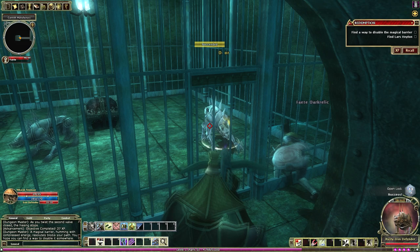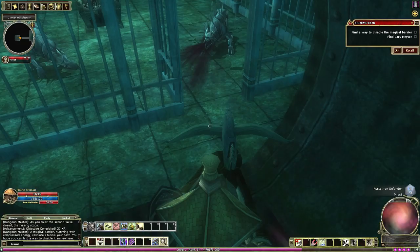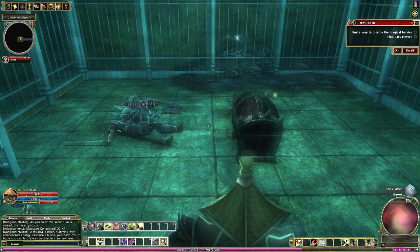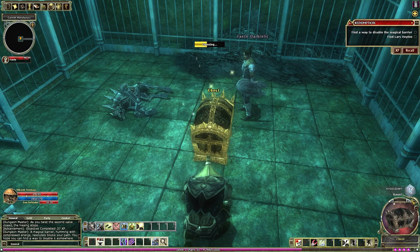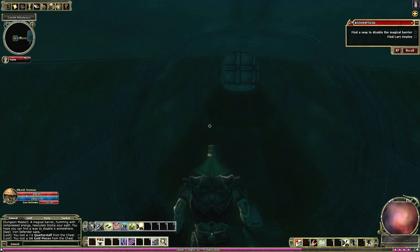I unlocked it. They're using grease — this is where the balance skill comes in really handy. It takes a balance check off your balance skill. If you pass, you stand up; if you don't, you fall down. A little secret chest in here — ooh, a shocking touch shortbow! Nice. Elemental damage does extra damage; it's always great, like the fire weapons we're using.